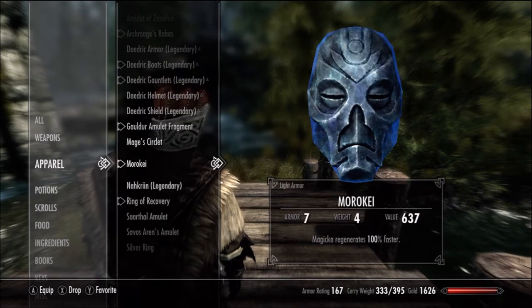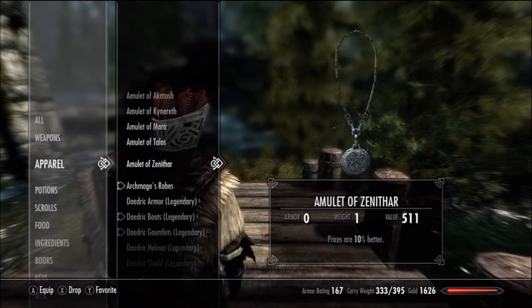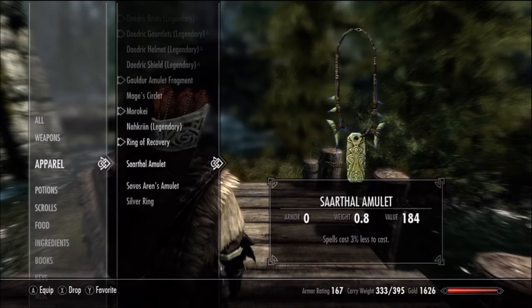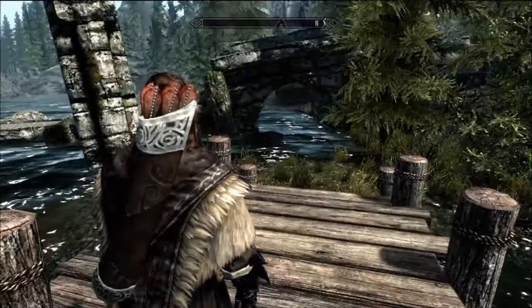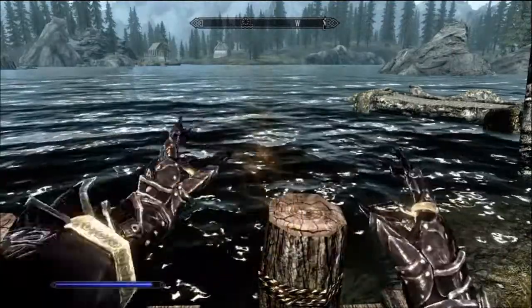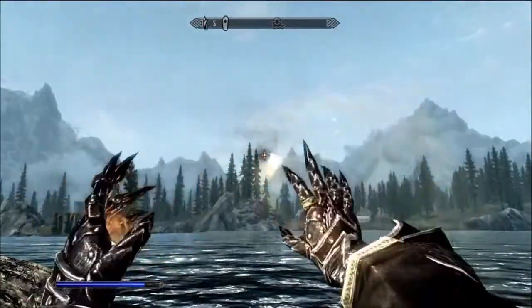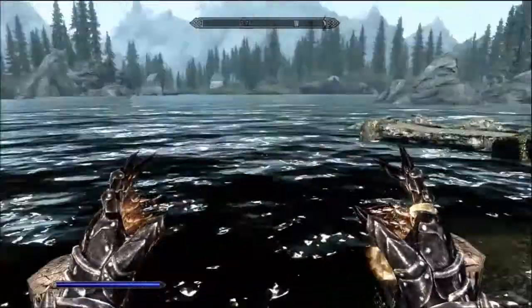Magicka regenerates 100% faster — so really in the end your magicka is being upgraded by a lot. I'll show you how fast it regenerates. If you use Fireball like I do, watch the magicka bar — I'll shoot two here. Look how fast that regenerates! Hide behind a rock for four seconds and it's back up. It's just remarkable.